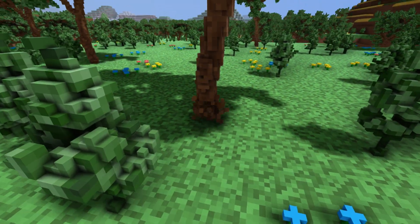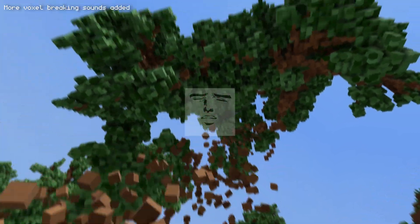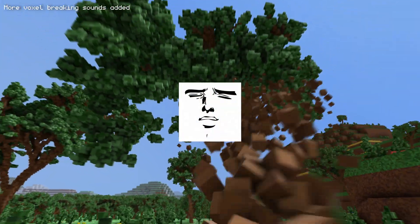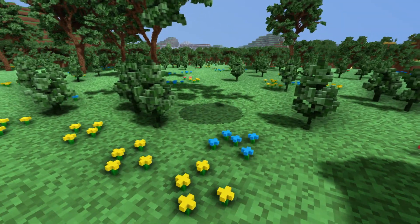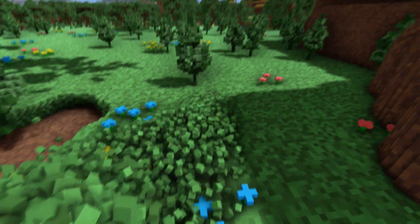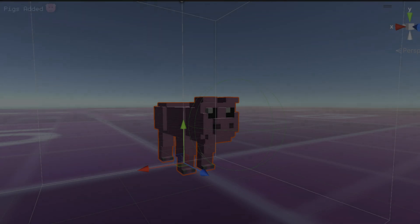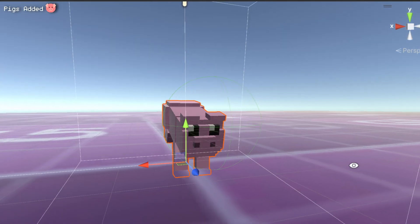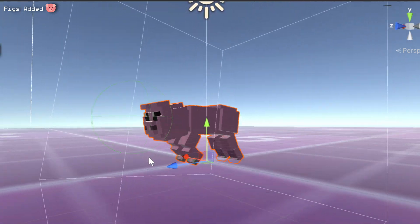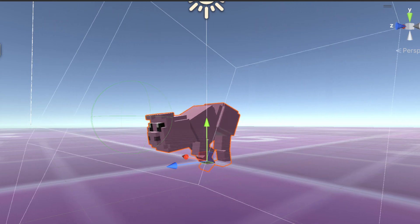There is now a larger variety of sounds when breaking voxels. The biggest update is that the game finally has entities. All entities use the same sparse octree data structure that's also used for world rendering. All the animations are algorithms based on sine waves.